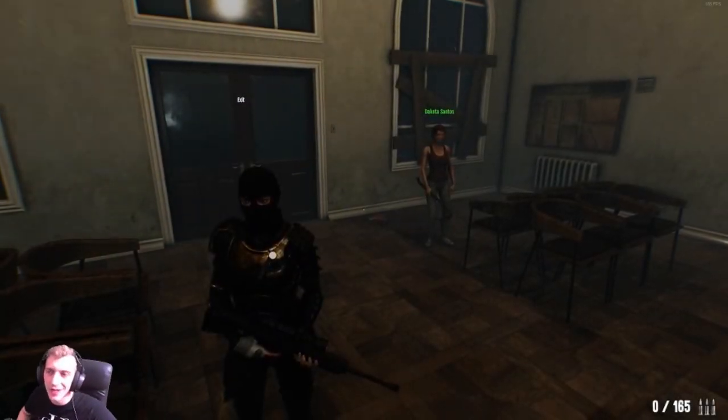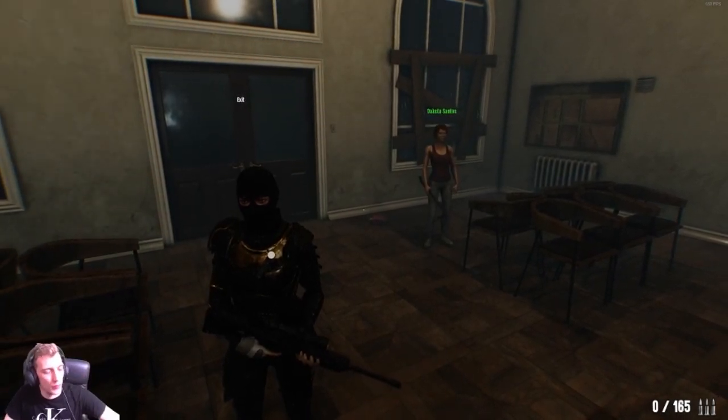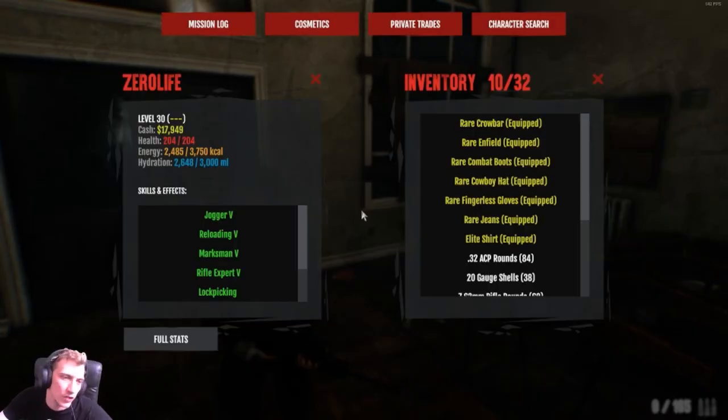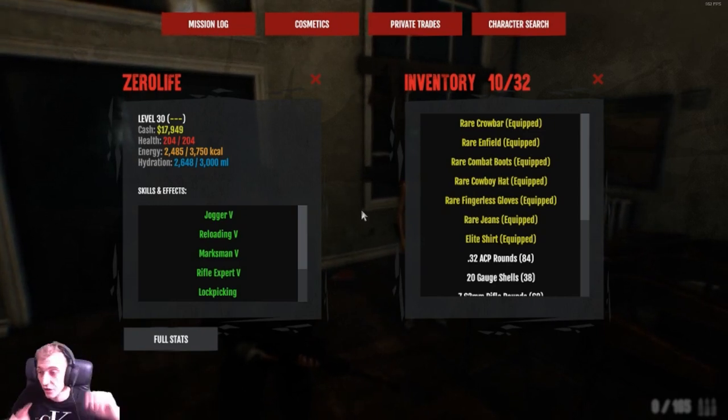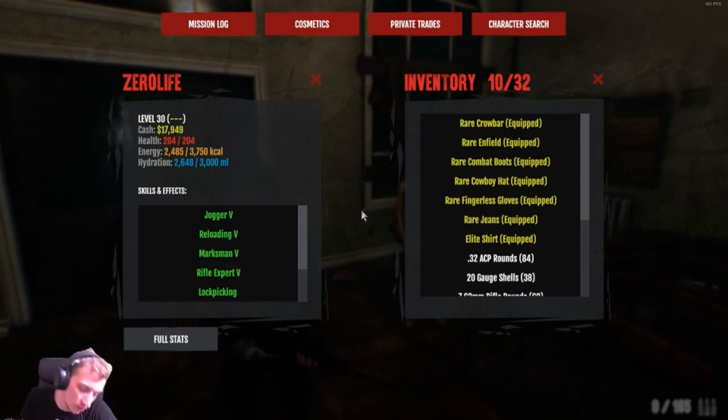Here is my level 30 end game Dead Frontier build. I'm going to start off by going through the skills and effects, then the weapons and armor and why I chose what I chose. I am strictly a boss hunter - that's it. I don't enjoy looting or anything like that, I'm straight up bossing.